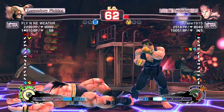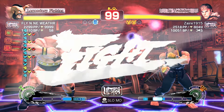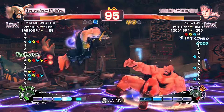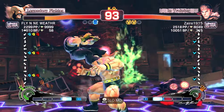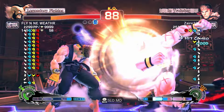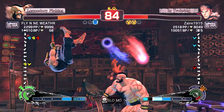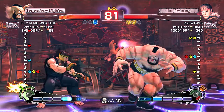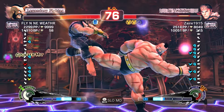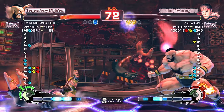Zaire got the better of five interactions at the end there, was able to close it out, get the life lead back, and then close it out for the game point. No greenhand juggle there if he wanted the space. There's a greenhand juggle after the anti-air lariat trade. Jabs into ultras — I don't think so, the lariat through. Another anti-air lariat trade, no greenhand juggle — didn't have the bar.